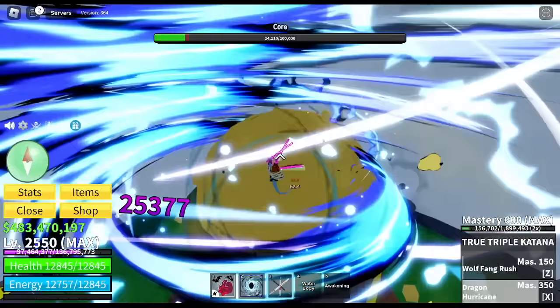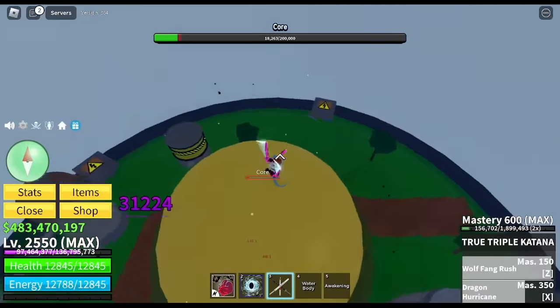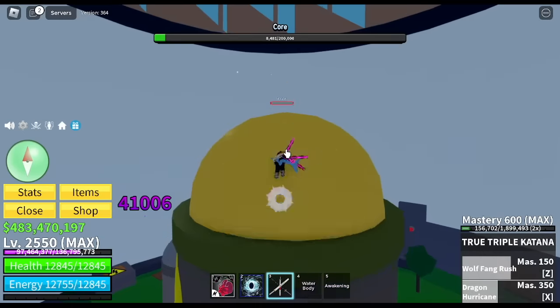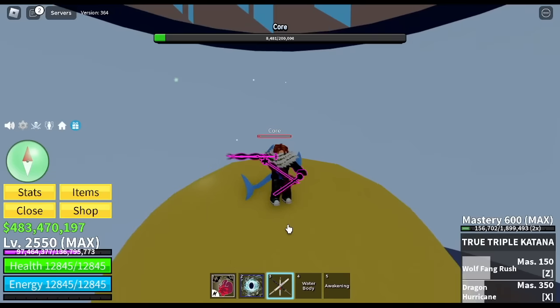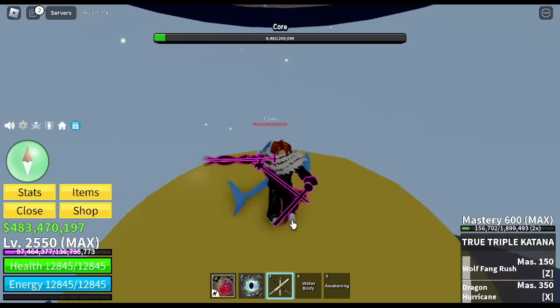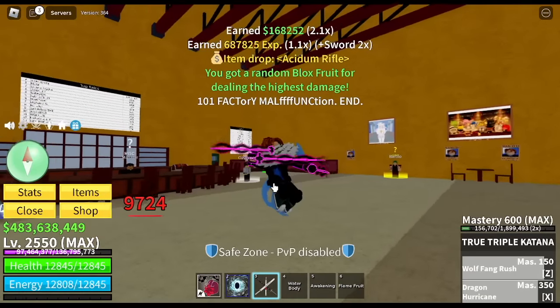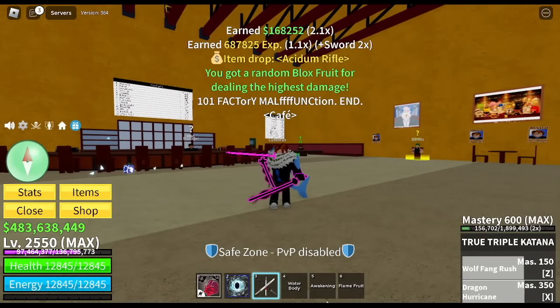Check this out — the left click launches you forward, which I don't like. There you go, we're almost done here with 8k HP remaining. We're going to use the skills since they look really good now — Dragon Hurricane and Wolf Fang Rush. We got a Flamethrough fruit drop.